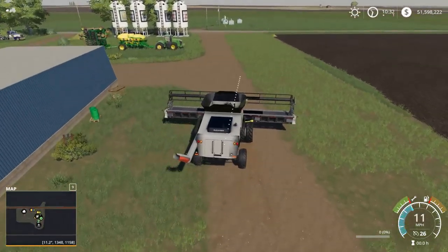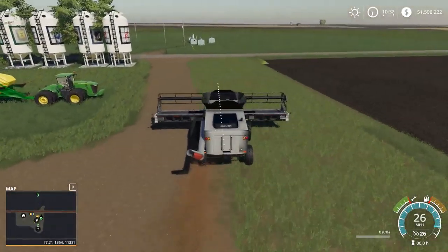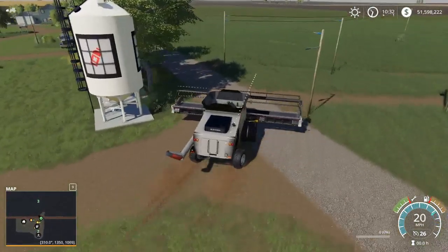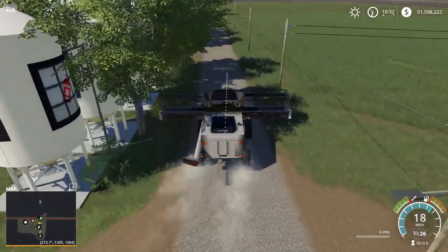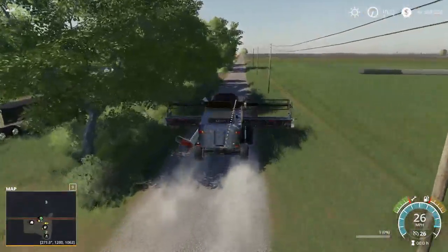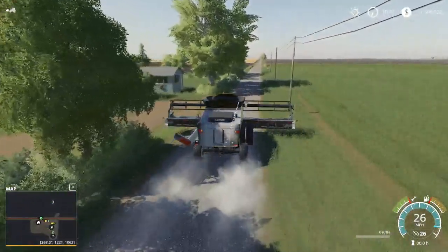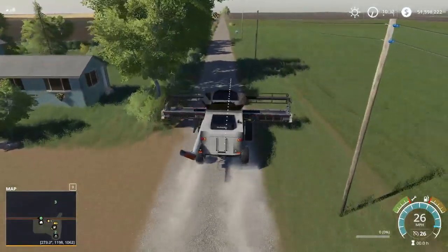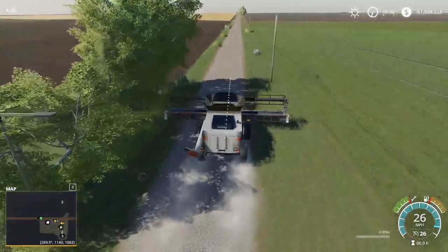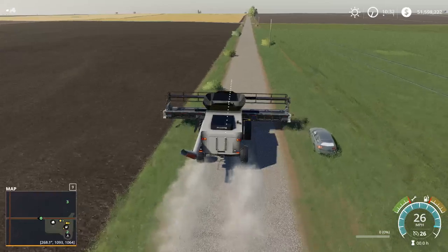Anyway, we're going to go ahead and take this to the field. Now I believe this header goes six miles an hour — I did modify a 40-foot header to go like eight or nine, maybe twelve, I can't remember. But we're going to take this down the road because that's what Welker Farms does, so we'll copy them. The only difference is they don't run Gleaners. They used to run Gleaners up in Montana, but you can't find a whole lot of service because Gleaners were like the best combine there was for a long time.